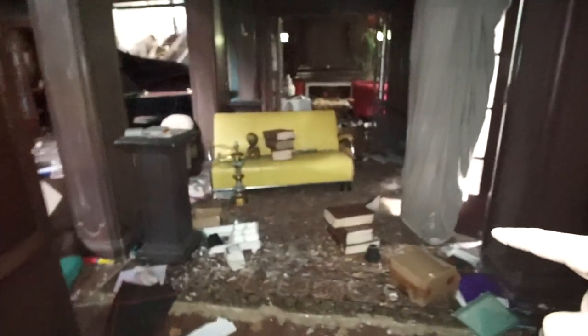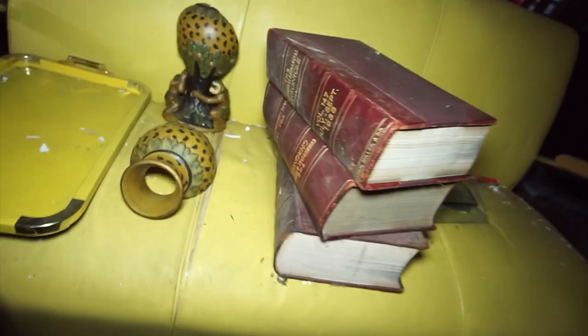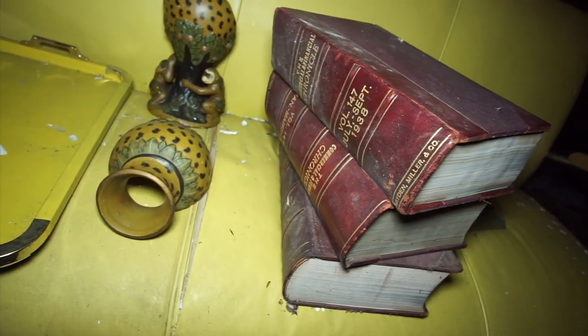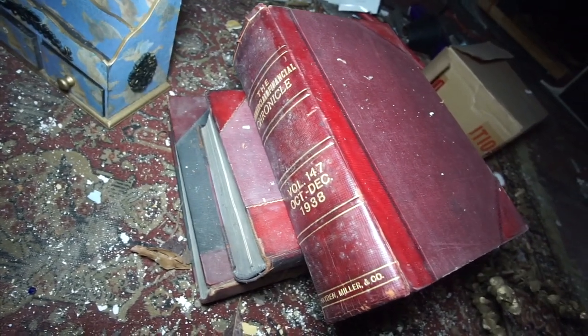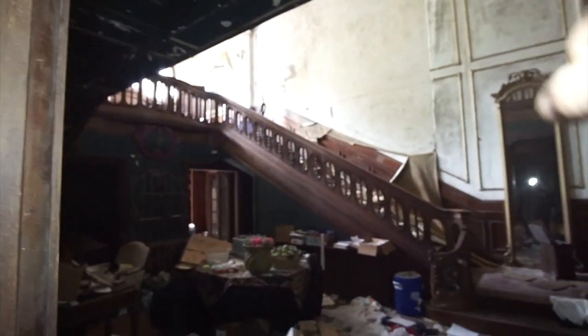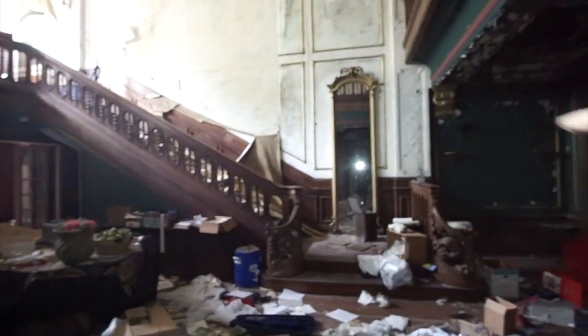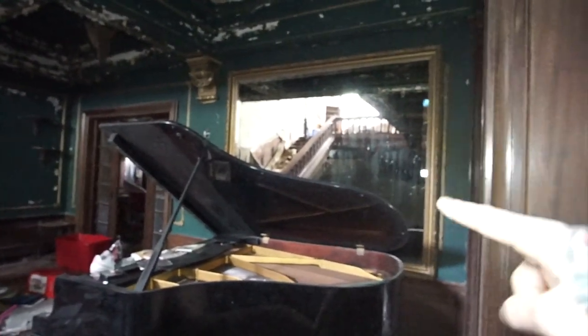These old encyclopedia books here are just stacked up — I bet these were expensive. I wish I had a volume set at my house. There's an awesome piano we've seen — just love the lighting coming in from outside. There are huge mirrors; this thing is massive right here, and then there's another one right here too.